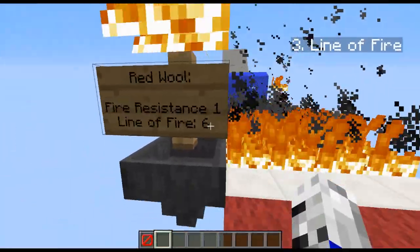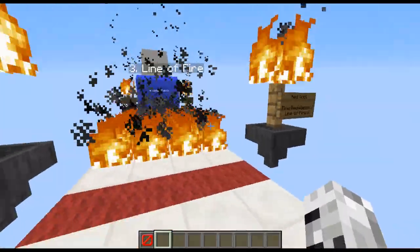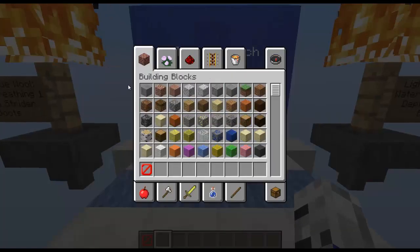Number 3 is Line of Fire. The red wall will give you Fire Resistance 1, and the line of fire is 6 long. So, if you check, I have got fire resistance — and now it's gone.